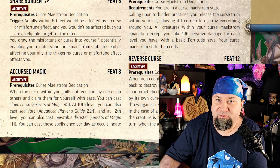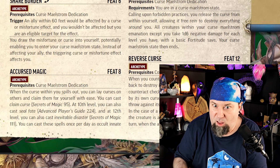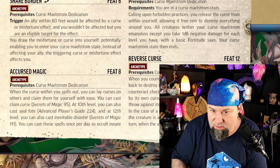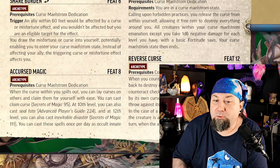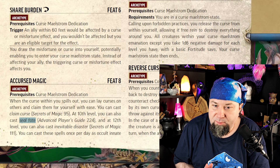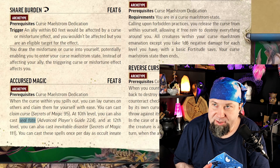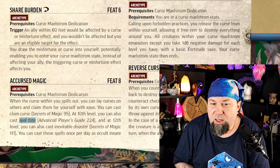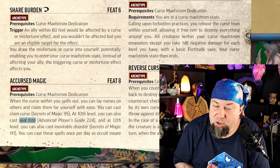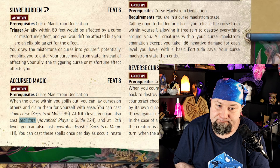Level 8 feat: Accursed Magic. It gives you a variety of abilities that scale as you increase in level. At 8th level you get Claim Curse — you walk up to somebody, touch them, and if they're suffering a curse they're not for five minutes. You can use it once a day to give someone a five-minute reprieve from a curse. That's just stinky.